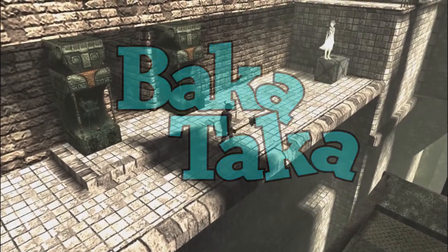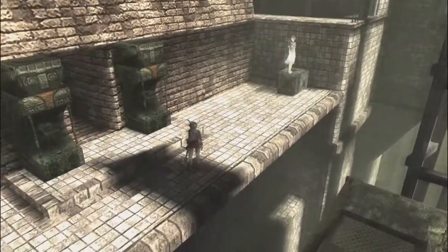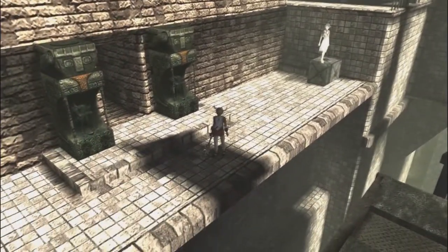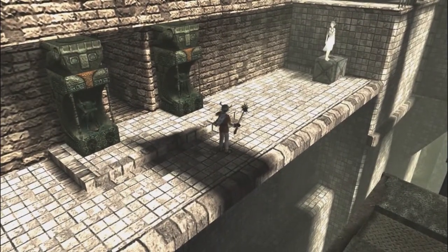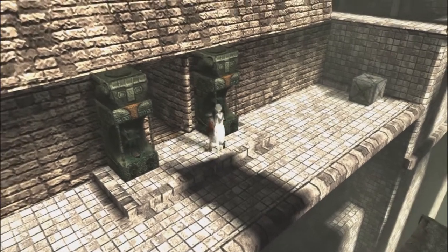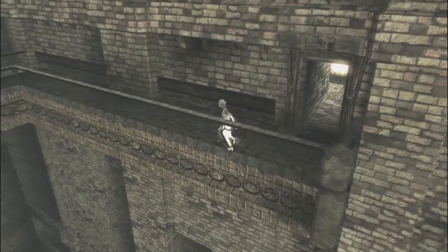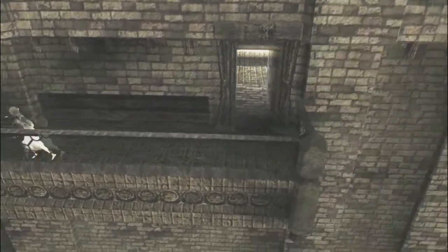Hey everybody, welcome back to Bakataka. We're still playing Eco, this is episode 10. She's standing on a box — she's telling you where to go. The door is the wrong way. The box is the right choice. Well, you made a bad Eco run.